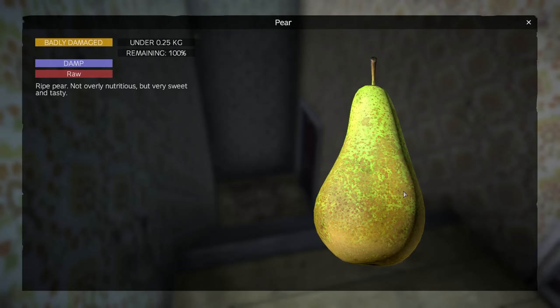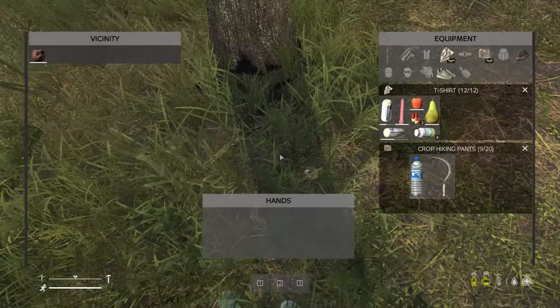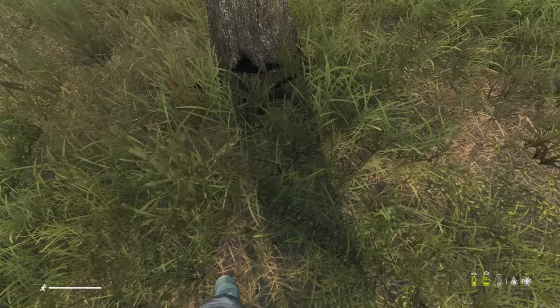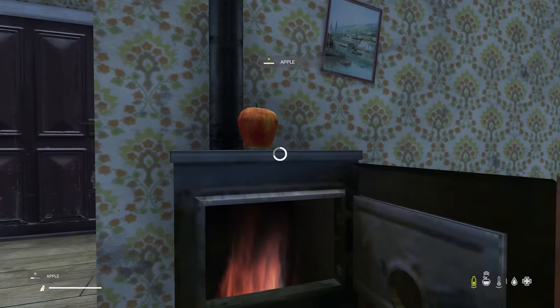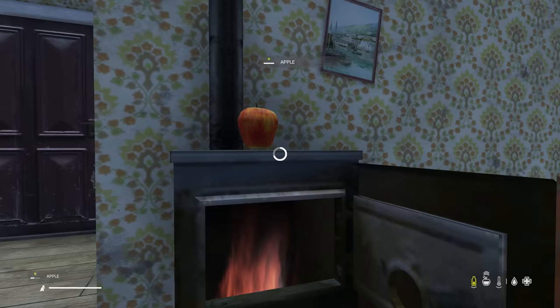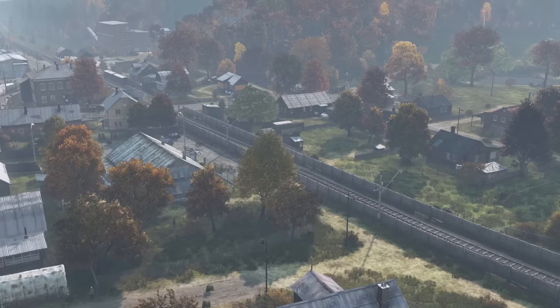Finding food should be one of your first priorities. You do spawn with a random fruit item — plum, pear, apple, etc. — but try to hold off eating it as long as possible. You might find more fruit under the fruit trees near your spawn, or find other dead freshies with fruit in their inventory. If you collect a few pieces and are able to bake them over a fire rather than eating them raw, you'll exponentially increase the caloric value of the fruit.